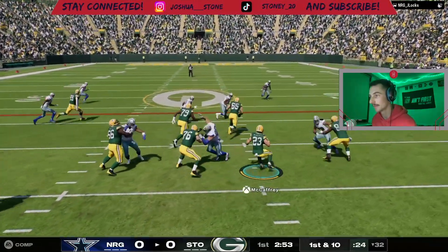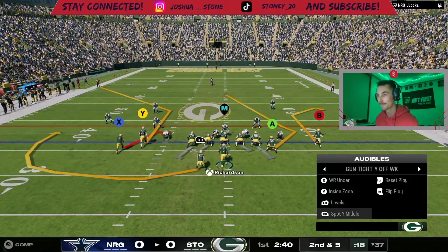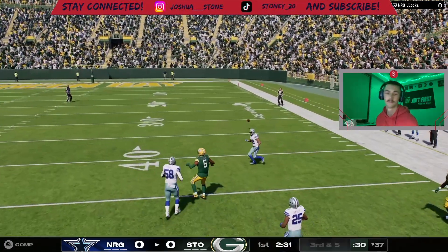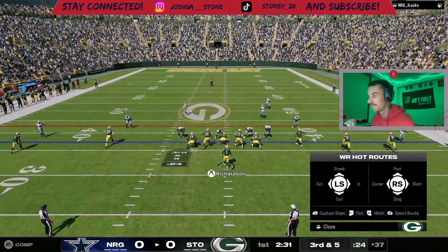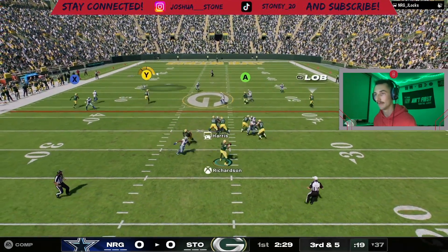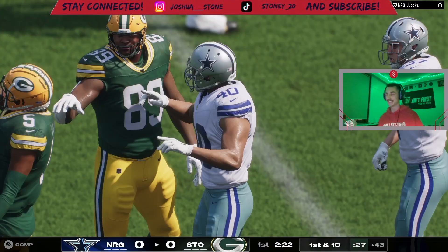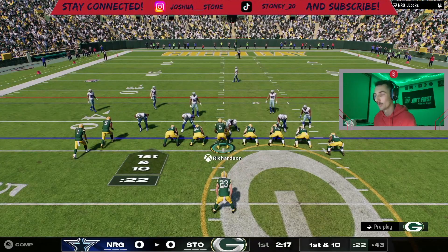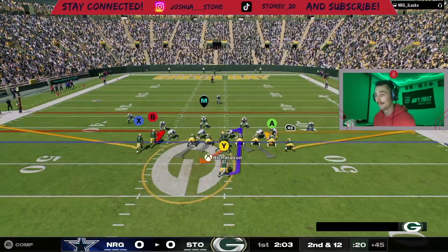We're gonna run it with CMC - I feel like that's the best way to start this thing off. We get five yards on first down, hurrying it up, looking for Higgins. What the heck - that ball just fluttered for some reason. I like what we got here though - hopefully we hit a seam, and there is a seam. Parham with a great catch. The game just does not feel completely right, something's going on, but it just came out - can't expect it to be perfect.